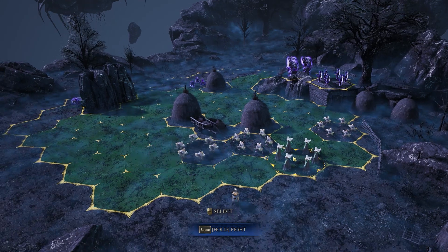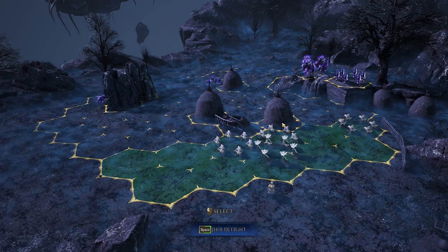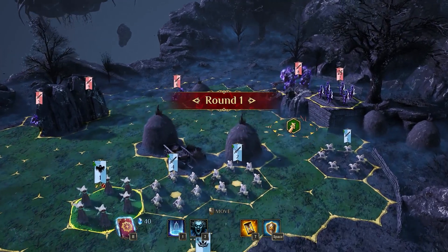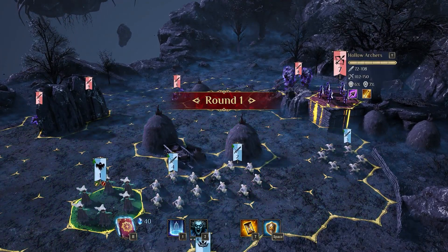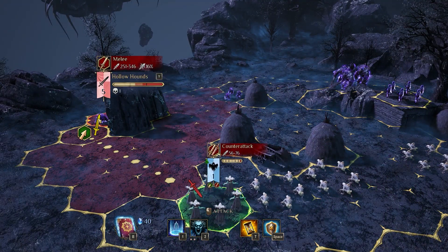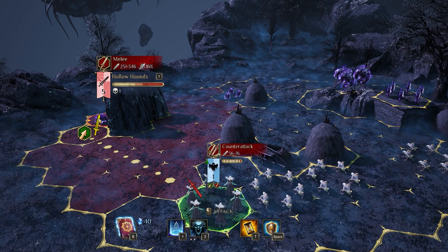The main threats for your army in this fight are the archers on the right hand side and the zombie guys right at the back. The big guys aren't too much of an issue and the two packs of dogs will pretty much suicide themselves into your ghosts, so you don't have to worry too much about those. You do need to make sure your archers are distracted — if they start ripping apart your ghosts you'll lose the fight; they are the backbone of this entire team and without them you'll not be able to do anything.